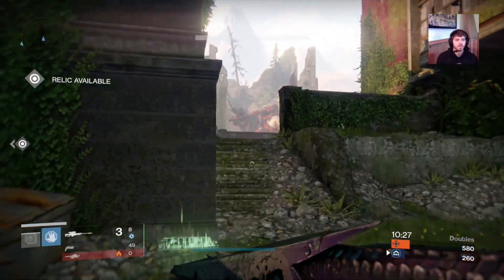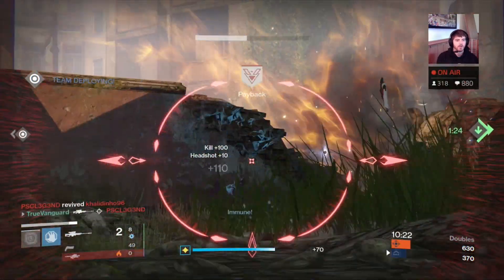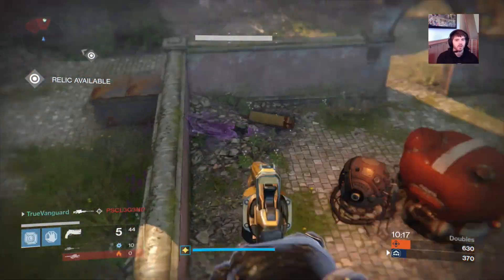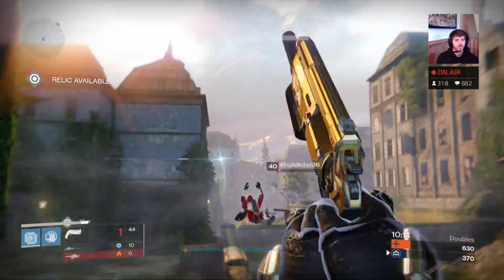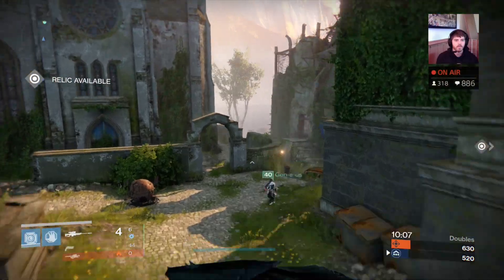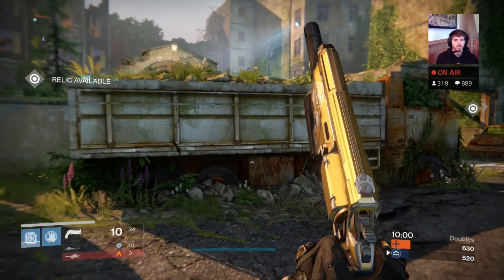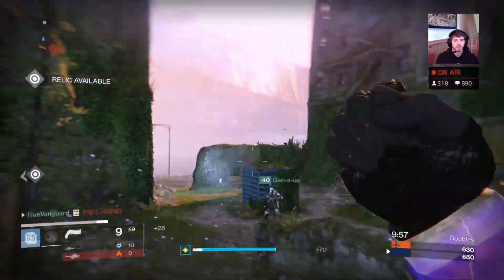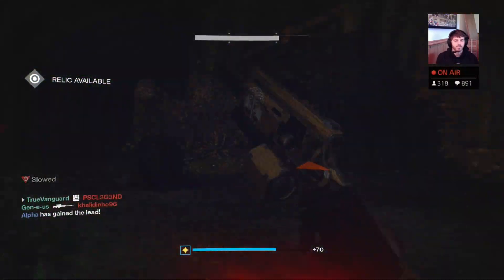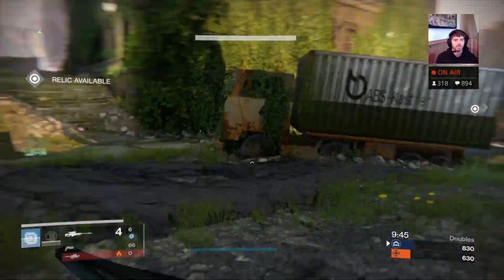The very first thing that is very important in winning doubles matches is getting middle map control after wipes. Here I'm waiting for my teammate to respawn — I'm playing with Gene — and now I push these guys together with him. What we're trying to do is get mid-map control, read the radar, and then isolate players. They don't always spawn side by side, and even if they do, they don't always rush the same areas at the same time.